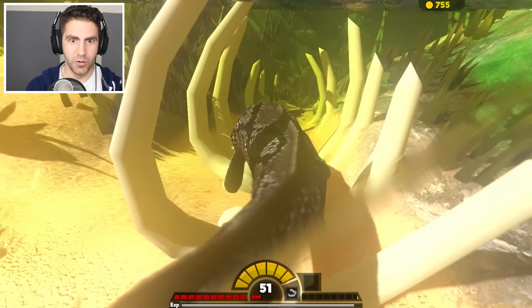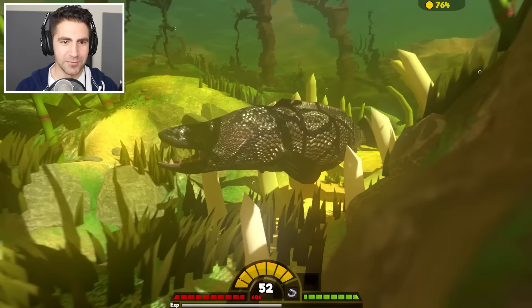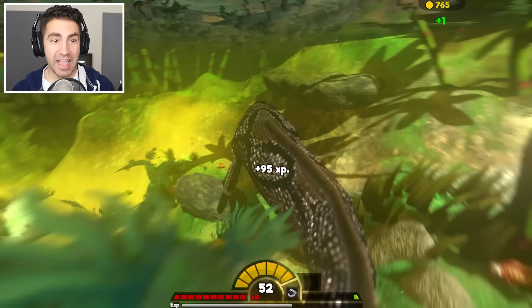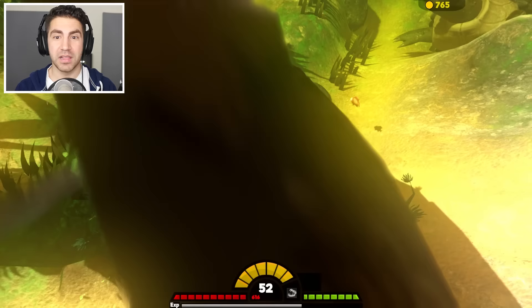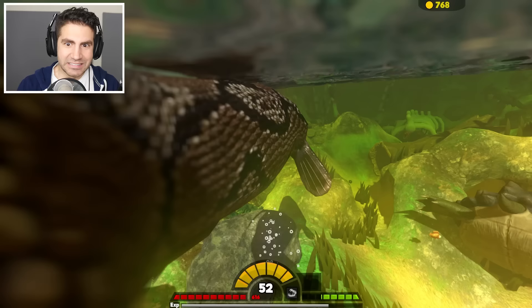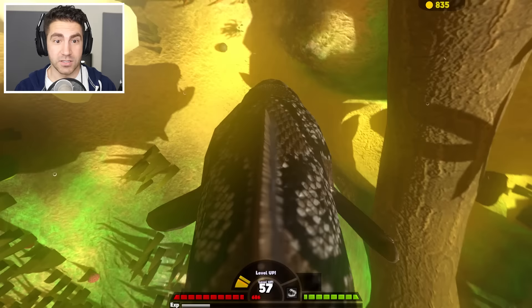The catfish is gonna be leveling up too. The bigger we get, the harder it is to maneuver around here. We're swallowing fish whole — this is good. I'm just swimming and swallowing. Be careful of that swamp lurker — he's sneaky. It used to be when he was in his shell he was completely invulnerable to damage, but now they changed it so it only does like 20% damage. That's cool.